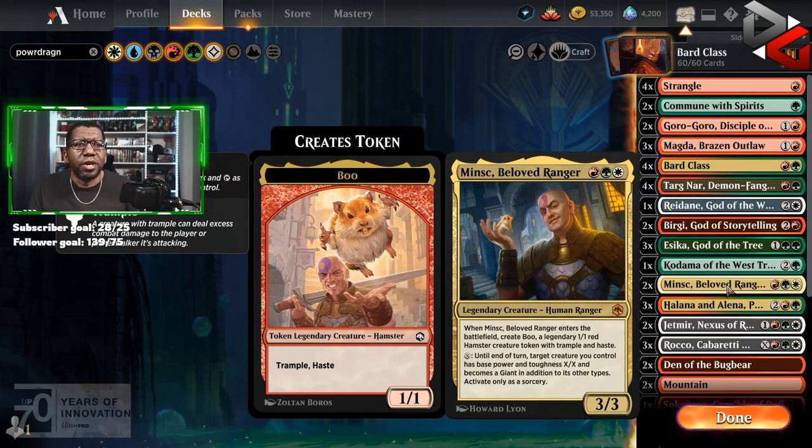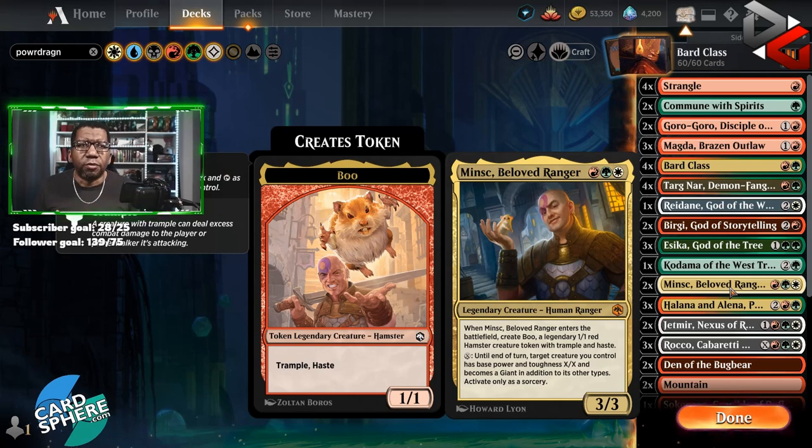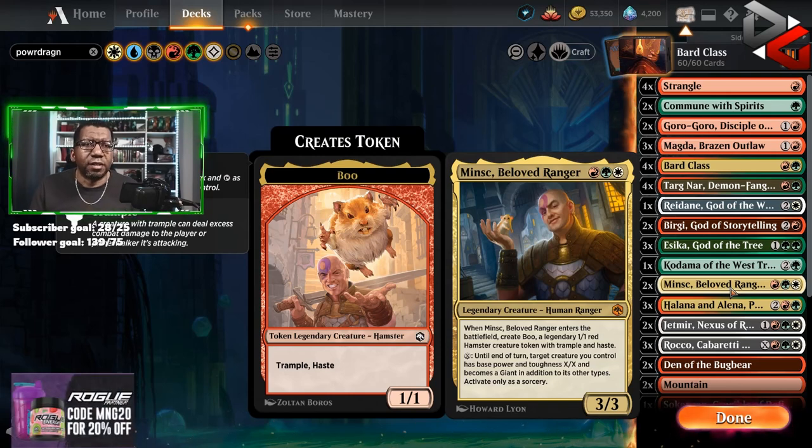We're going to play two copies of Mink's Beloved Ranger mostly because getting two creatures is pretty good. If you get them under the Bard Class you get a 4/4 and a 2/2 for effectively one mana — that's hard to beat. The ability to pump something else, especially if it possibly has trample, is also very good, so we like a lot of things this card can do for the deck.